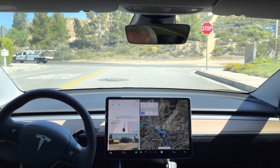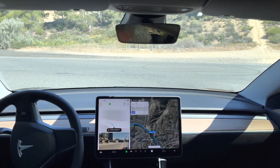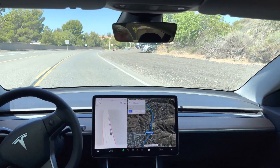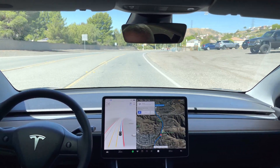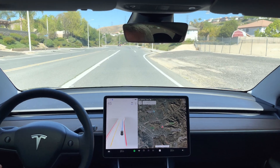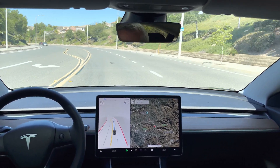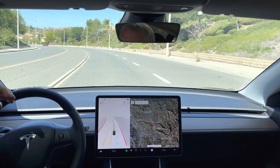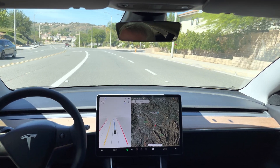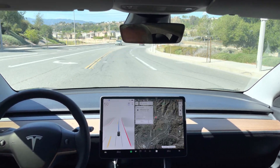Turn left onto Copper Hill Drive. It's keeping left here which is nice. Is it going to go far enough forward? No, it's already starting to turn left and the line is there, so we're cutting into the oncoming traffic lane. There's no one coming so I'm letting this play out. It had some trouble making that turn and cut too early. I think what it did back there is it used a line in the pavement thinking it was the stop line instead of the painted line, which is strange because the yellow line was well marked.